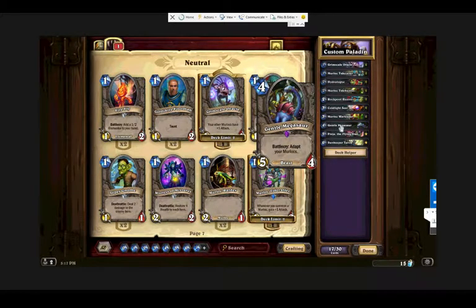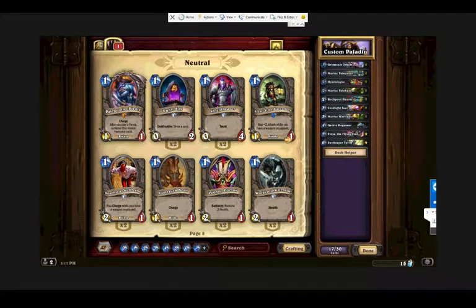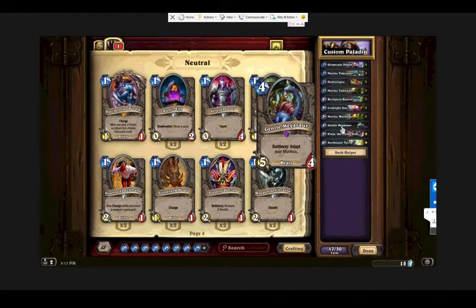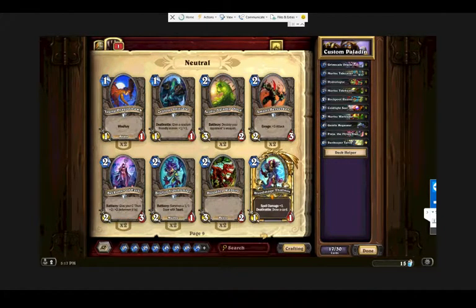We're already looking at a much stronger murloc deck from what we've crafted so far — five really powerful cards made with the dust we've used. That's a very wise use of dust. We could probably make room for more. The thing we'd be looking at now is whether he has enough dust to make another Gentle Megasaur. Let's see if he has any trash legendaries.